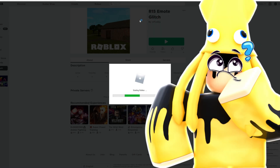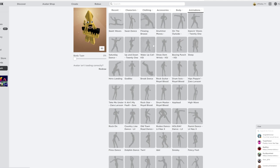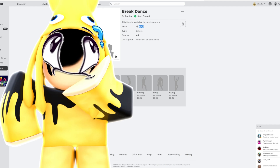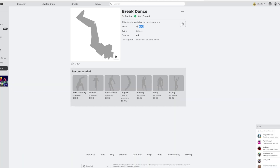Basically, what you want is these specific packages. You need this emote right here. You want... this one - the Breakdance Emote. So, 100 Robux. I do think it could possibly be done with other different emotes and stuff, so I may make a future video on free emotes. But the Breakdance Emote - this one works like a charm. You want to buy this one, 100 Robux, and put it on your character.